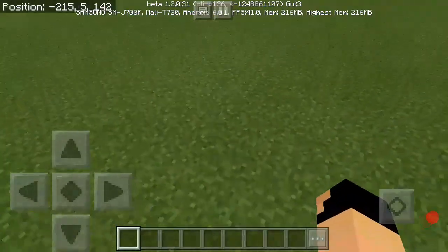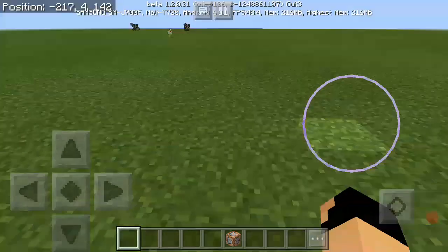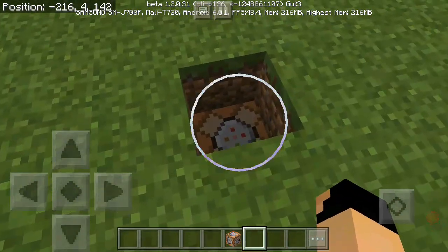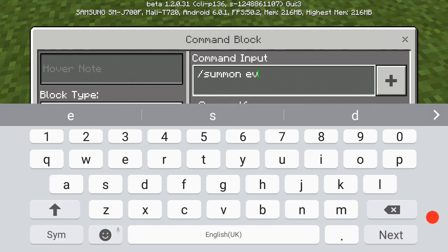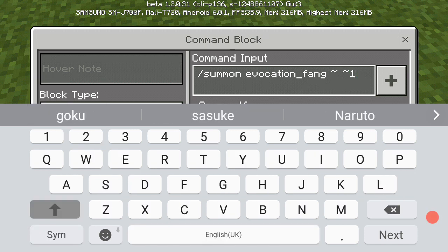Alright guys, this is really easy. First, you need to get a command block, which I already have. What you have to do is dig one block in and place your command block — you can place it wherever you want. Then what you have to do is type slash summon evocation_fang, and then tilde tilde one tilde.